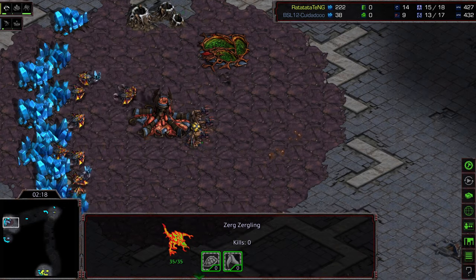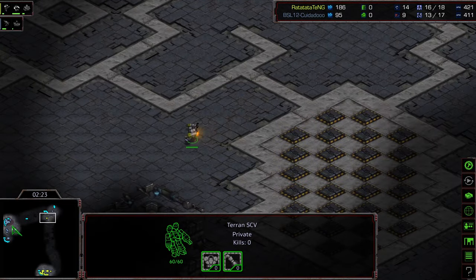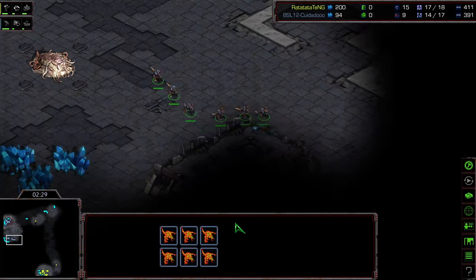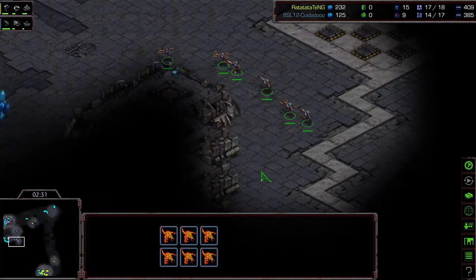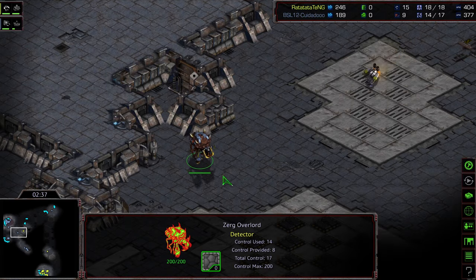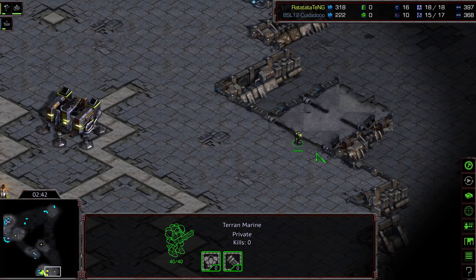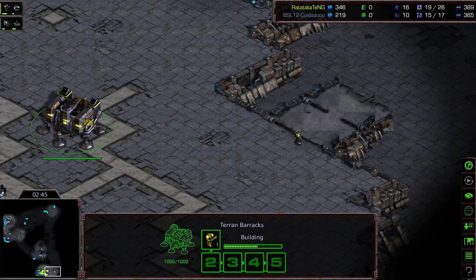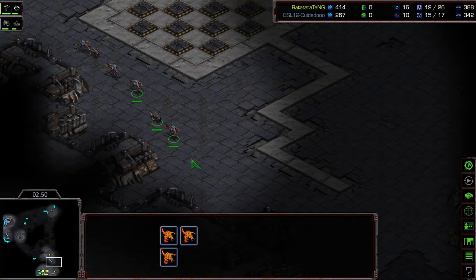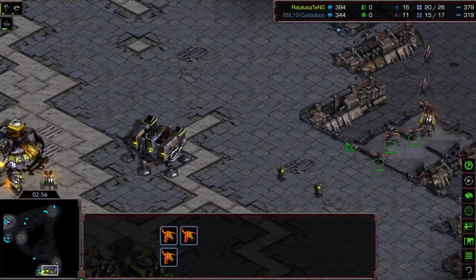Eight zerglings being produced initially — hatch first to follow. The SCV scout is making its way to the upper left-hand corner, which should be greeted by those zerglings. Zeddy has been skipping the drone scout altogether and is using his overlord for initial scouting, then his zerglings. Six zerglings are making their way to the correct base. This might be a straight-up game because there was no front-door block — one marine, two marines shortly, and some SCVs.